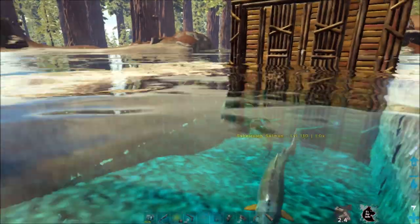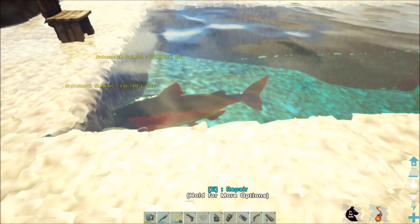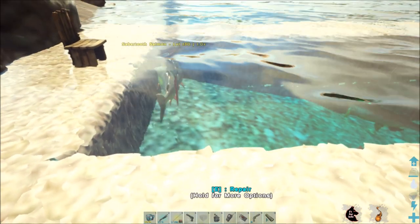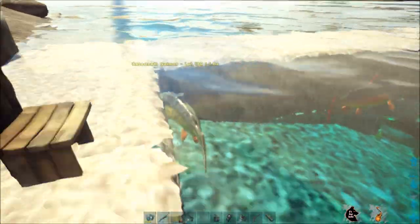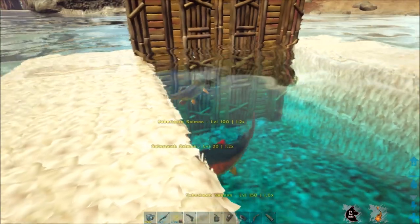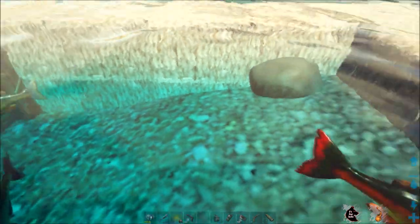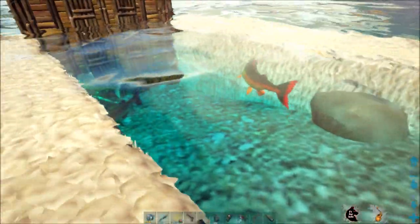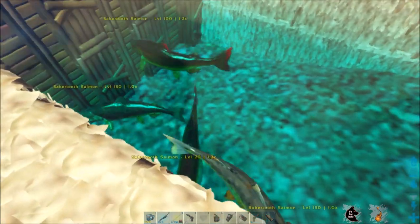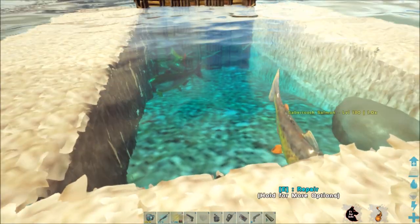When you're looking at the fish, you're going to see three things: it's a saber tooth salmon, you're going to see the level, and then you're going to see this third number — you see that 1.0? That's essentially the game telling you its weight. The smallest size is around 0.8 and the largest size you can get is 2.4, but those are pretty rare. You're going to be trying to get the heaviest fish caught with your different types of bait.